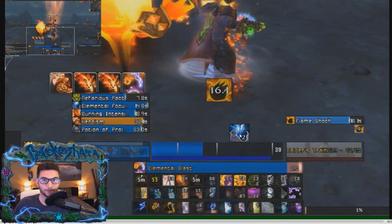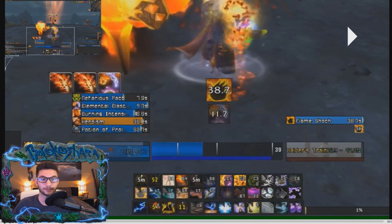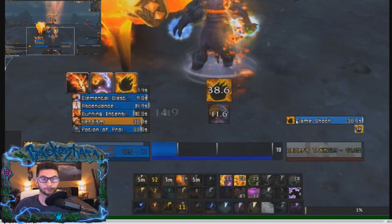You'll notice that I have two stacks of Elemental Focus. This is important because I'm buffing the Elemental Blast spell as well as the Flame Shock that I will be refreshing on the target — it's going to be fully buffed and its damage is getting increased by 10%. Immediately after I cast that Flame Shock, I'm using Ascendance. This is important because Ascendance is off the GCD, so when you use Flame Shock and Ascendance at the same time you're resetting your GCD and can start casting Lava Burst immediately.